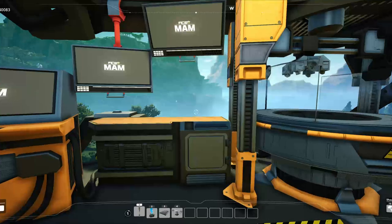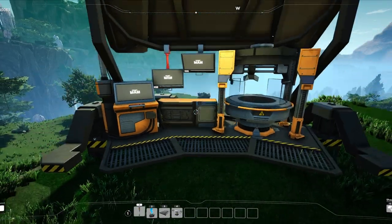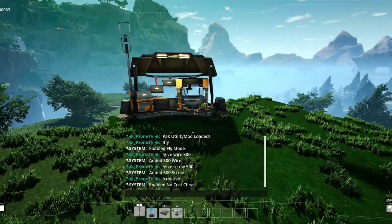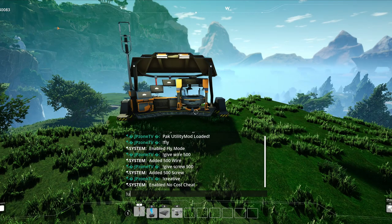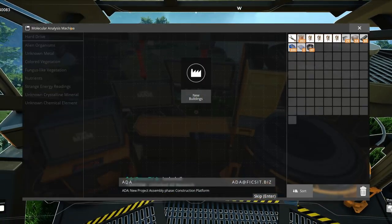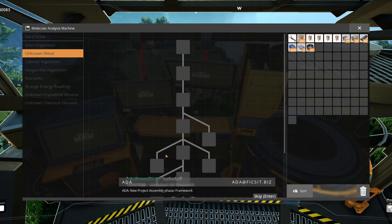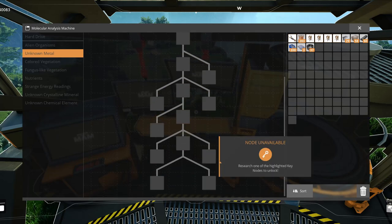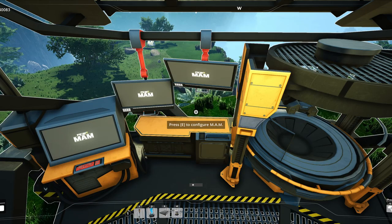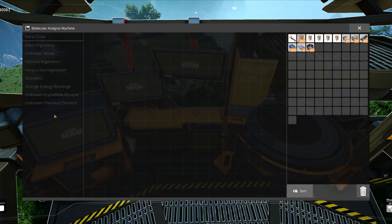If you build it and you haven't done much, it will look like this — everything is empty. You're wondering what this is and why you need it. Well, I'm going to show you right away. This thing provides you with everything you need for a bit more advanced technologies, more advanced map things, weapons, and all that good stuff. I'm going to go through every single branch right away.